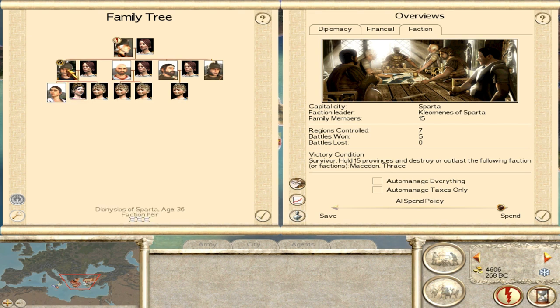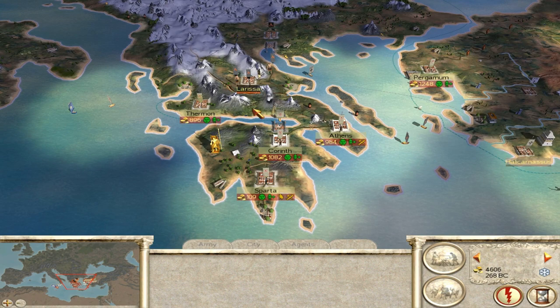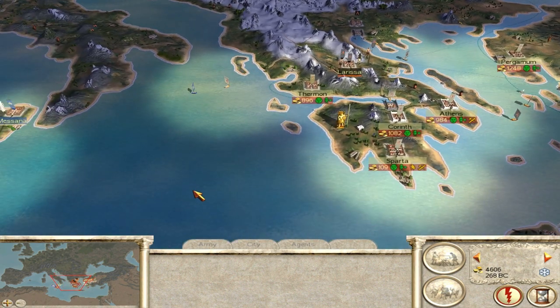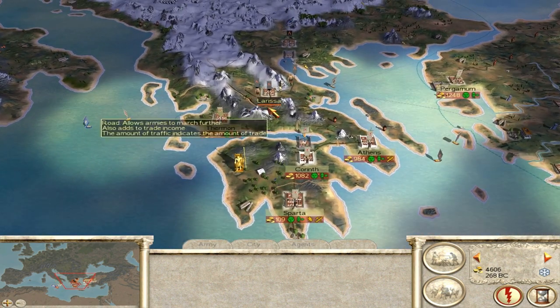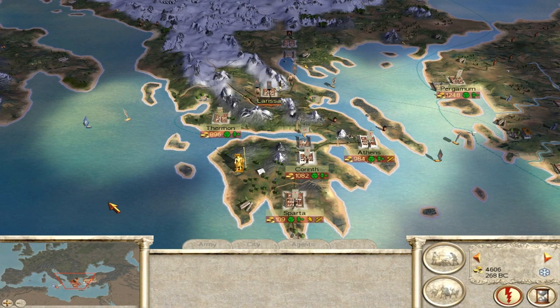Dionysius of Sparta, who had just had his son come of age, now had one more - they've had Cleon of Sparta young. From here I will continue on to the next video, most likely marching towards Larissa. I hope to see you there. Take care, bye bye.